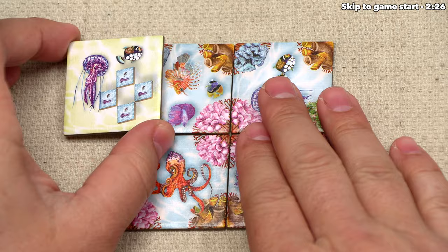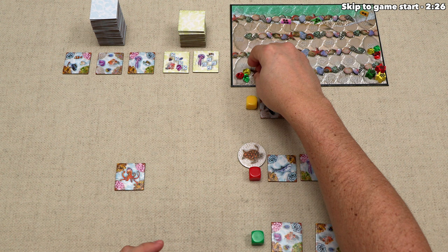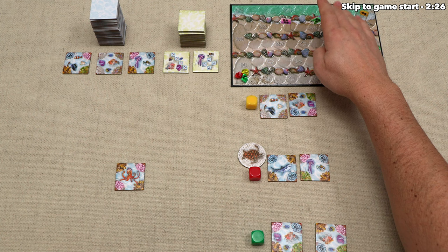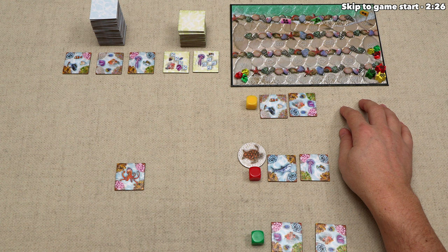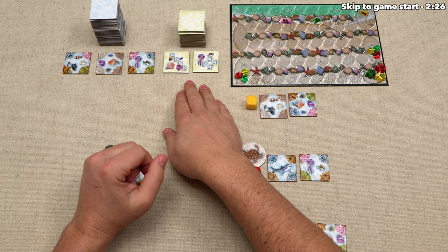Players also try to complete missions they can take into their area. These missions dictate patterns as well as sets of different types of fish, and completing each mission gets you seven victory points. Players also reach thresholds to take gems worth one point at the end of the game, or you can discard them for extra tile-drawing possibilities. The game continues until at least one player reaches the threshold points for the player count; we finish the round, and whoever has the most points wins.